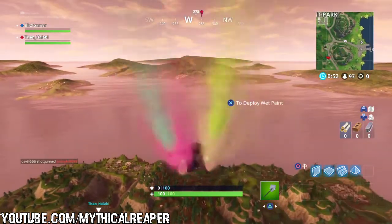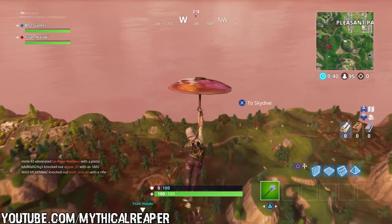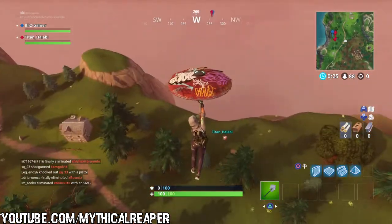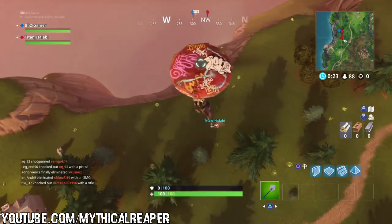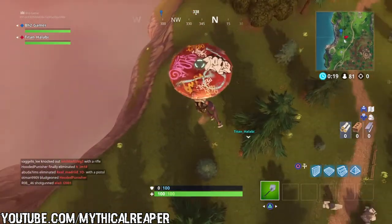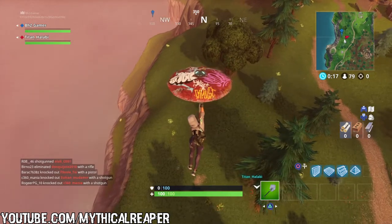It's pretty easy to find — you just have to land there. When you are hanging from the glider you will directly see a single patch of dirt on the grass, and there you will find the battle star. That is how you get a free tier.